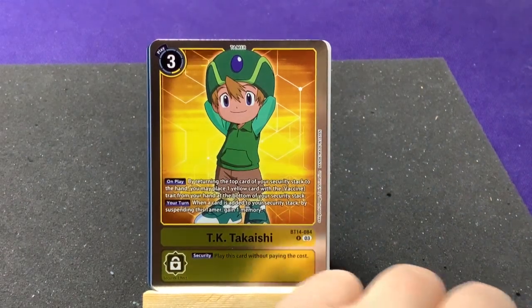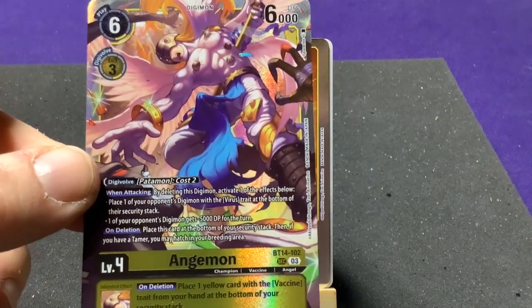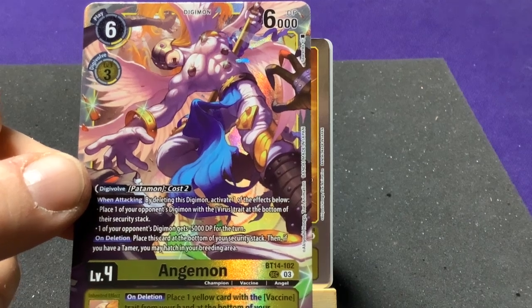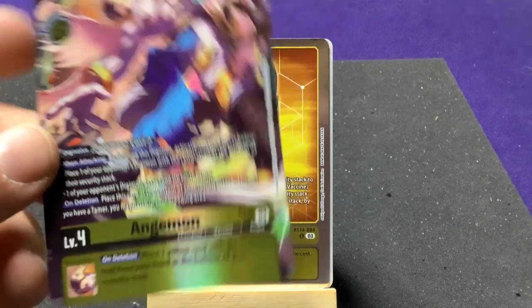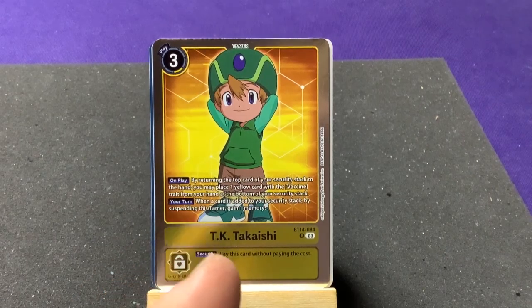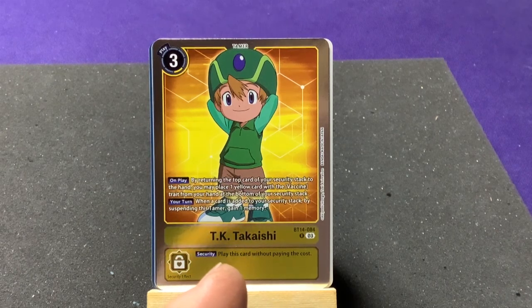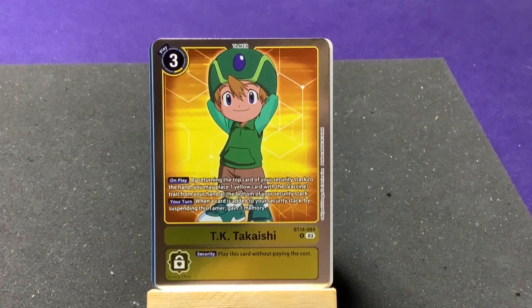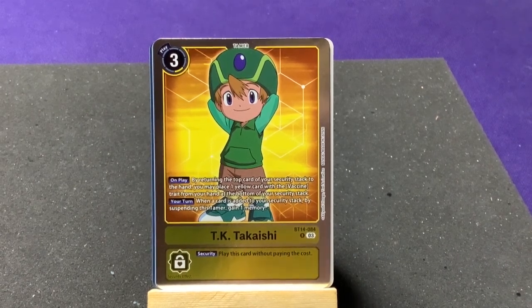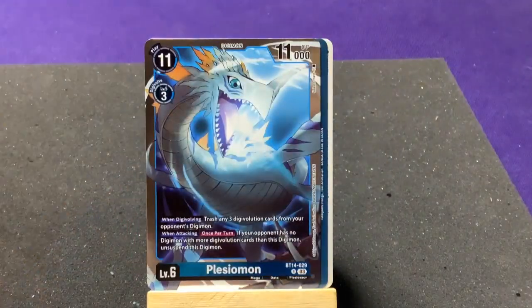TK's second effect: on your turn when one card is added to the security stack, by suspending this Tamer gain one memory. What's neat here: on deletion, place Angemon at the bottom of your security stack, then if you have a Tamer you may hatch in your breeding area. Then you play TK — on play return the top card of your security stack to your hand and place a yellow Vaccine card at the bottom. You can start rotating your deck, potentially getting Angemon back out even faster.